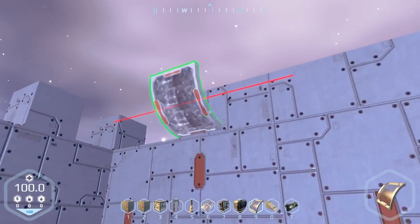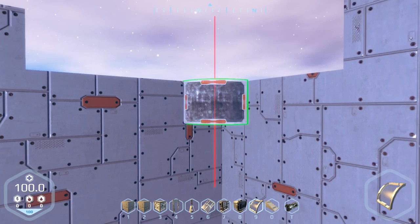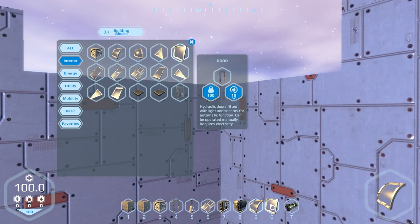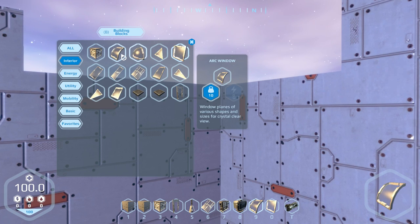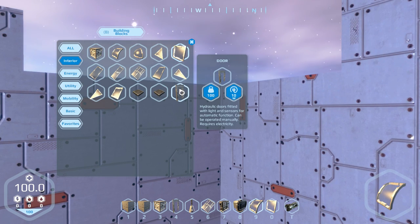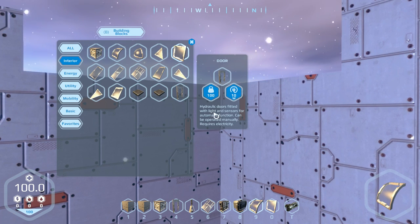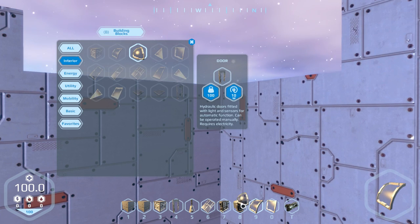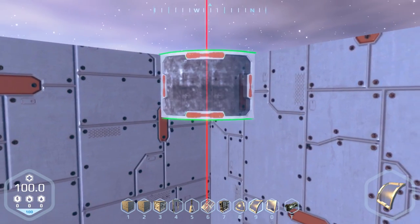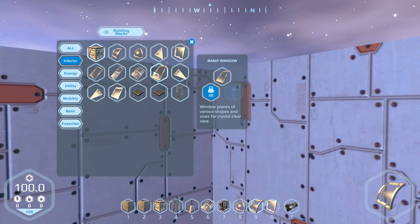Let's not go that big because if I mess it up I didn't want to delete so much of it. I'm gonna need a one-by-one window — flat window. Oh, that was the door! Hydraulic doors fitted. I thought the windows could open because I saw that tooltip but didn't quite manage to read it. I also need this. I have the slopes — ramps actually.